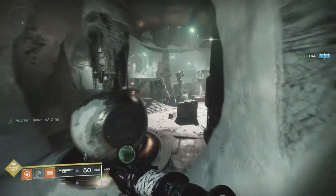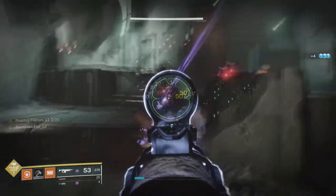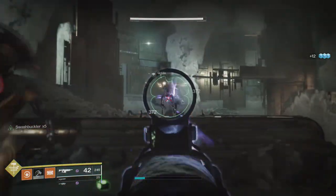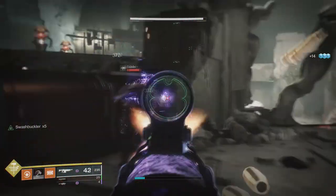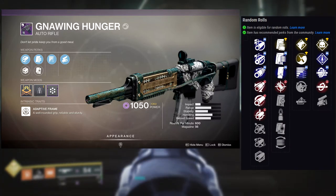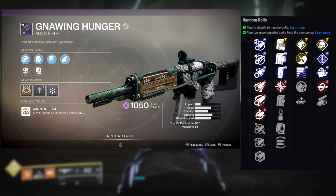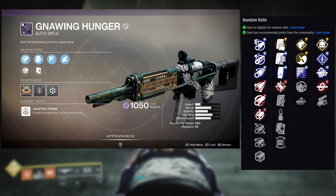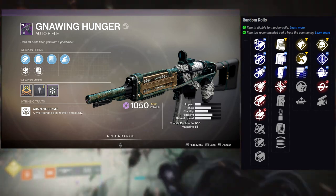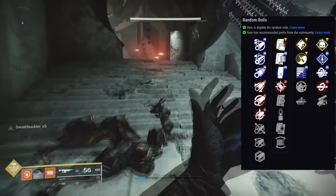So let's talk about the first weapon: Nine Hunger. This is a Void assault rifle and I actually like it a lot — it's one of my favorite assault rifles. The first perk row includes Tap the Trigger, Zen Moment, Subsistence, Field Prep, and Auto Loading Holster. The last row has Demolitionist, Rampage, Multi-Kill Clip, Kill Clip, and Swashbuckler. The roll I have is Subsistence with Swashbuckler, which is amazing.